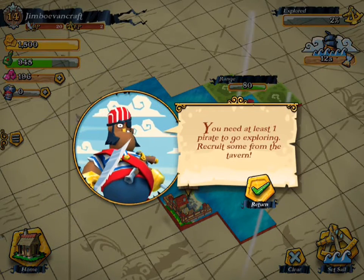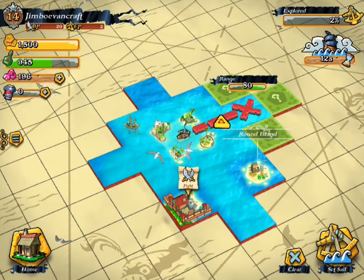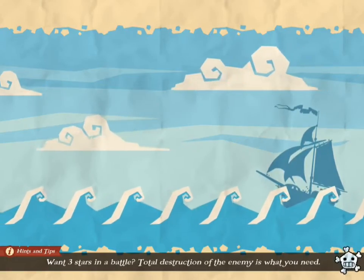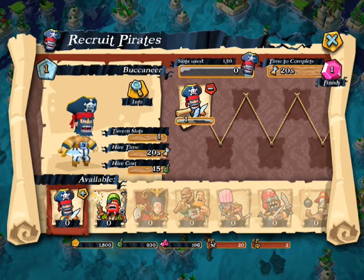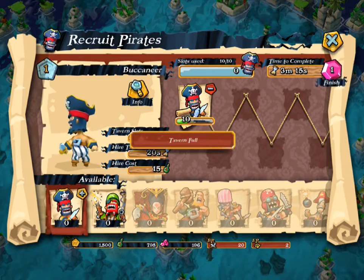We need at least one pirate to go exploring and recruit somewhere from your tavern. Okay, so let's go ahead and get some pirates really quickly. We'll go back here, go to our tavern, and recruit a few. So let's just do this really quickly. We got some there, and then we can't recruit any from there.